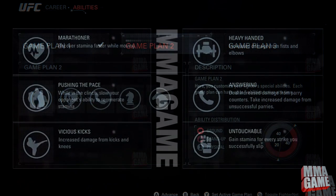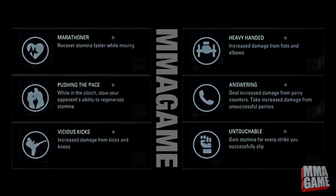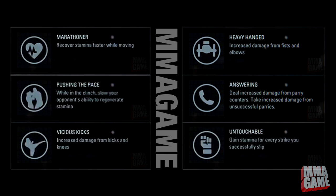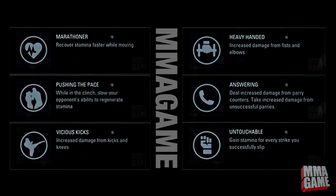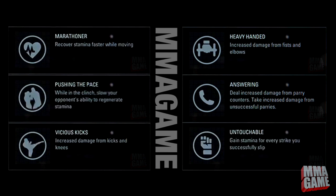First is Marathoner — recover stamina faster while moving. Very cool. Next is Pushing the Pace — while in the clinch, slow your opponent's ability to regenerate stamina. The interesting thing is whether one is going to be overpowered, but I don't think it will be an issue because different ones will balance off each other. If you're a striker you'll want striking abilities; if you're a ground person you'll want ground abilities, but you'll be at a disadvantage elsewhere.